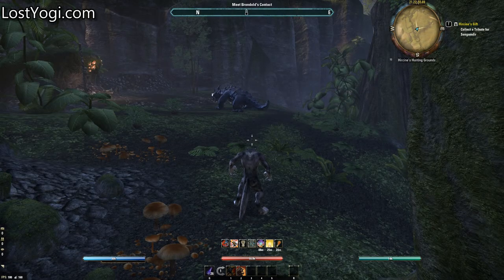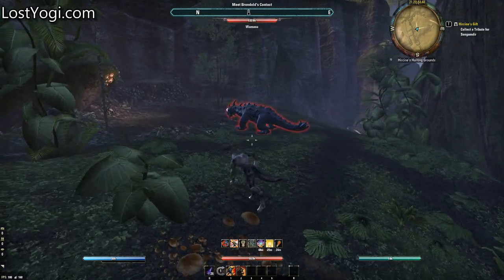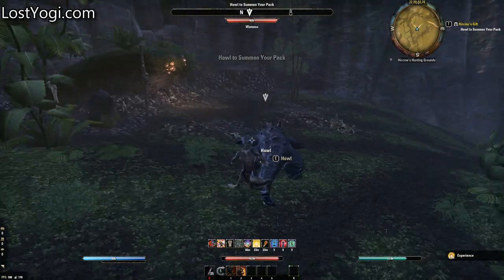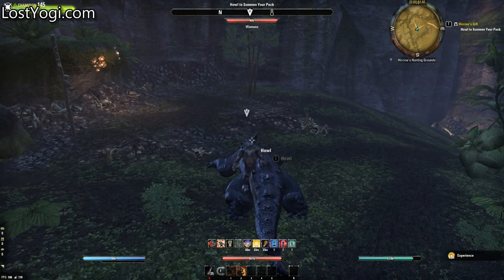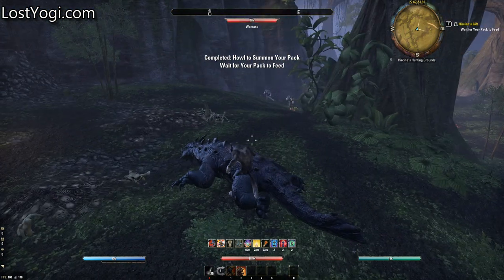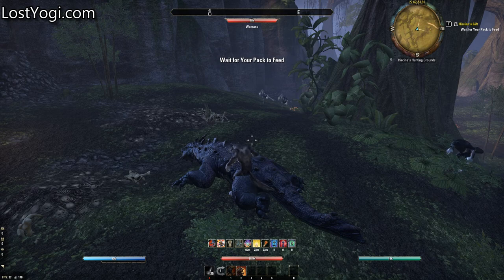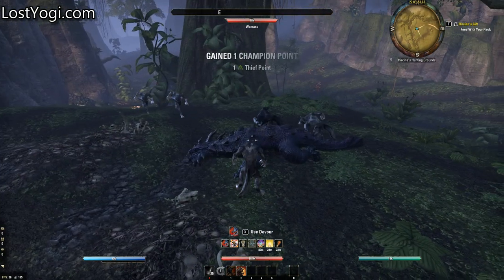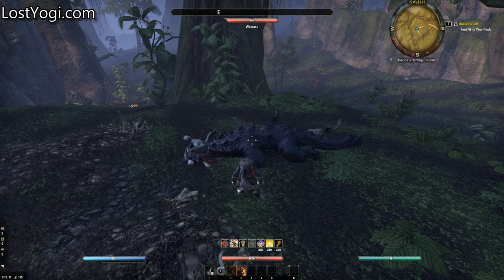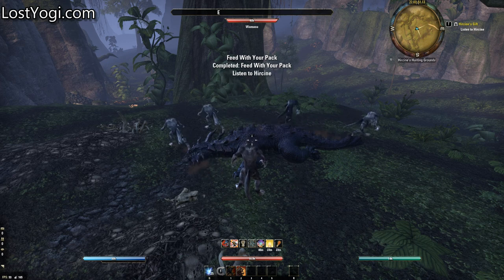I found the big bad monster, and now it's just killing it, and that could pose a problem. The big beast went down, and now I just got to howl. Once you do that, there should come my pack. Waiting for your pack to feed. Once they've done it, you can devour, and that's also the skill you use to keep you in werewolf form.